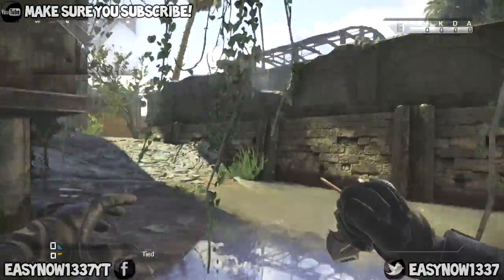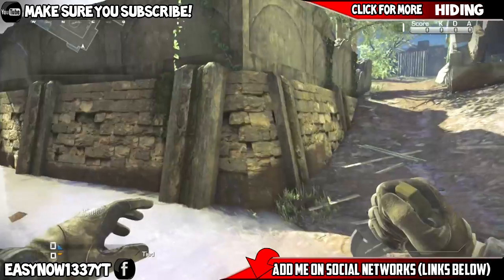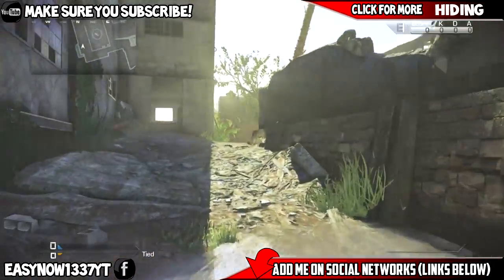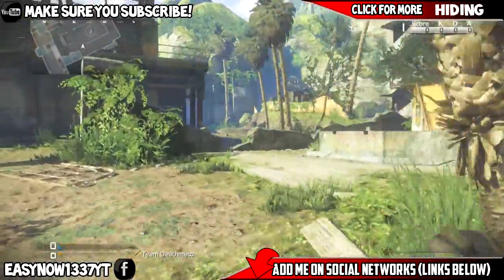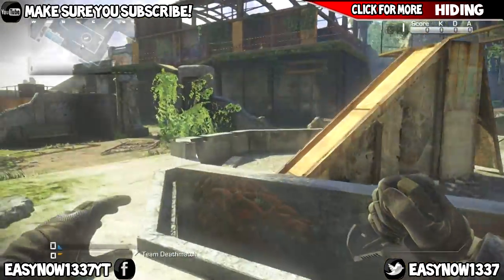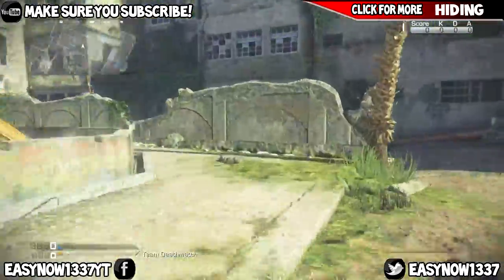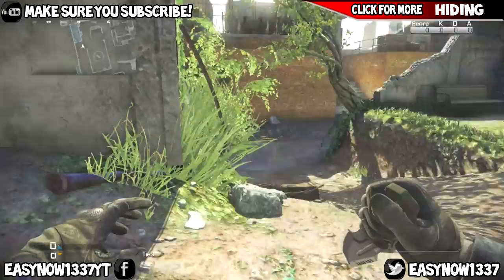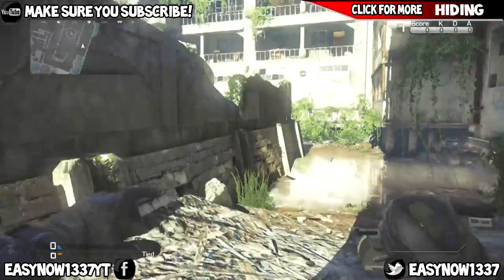What's good YouTube, Easy now — 1337 aka Snow here, today with more hiding spots, this time on the map Siege. Siege is a map I avoid at all costs, even uninfected, because I believe apart from maybe Downturn, this is the worst map ever made in a Call of Duty. I've got a little bit of a cold so you might hear me sniffling.